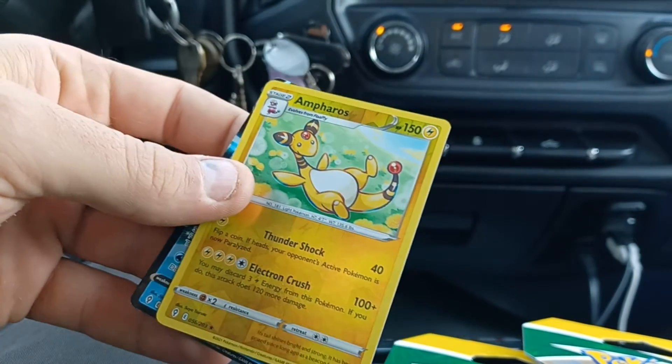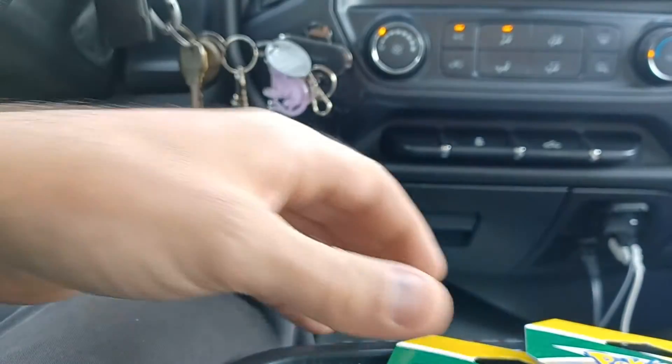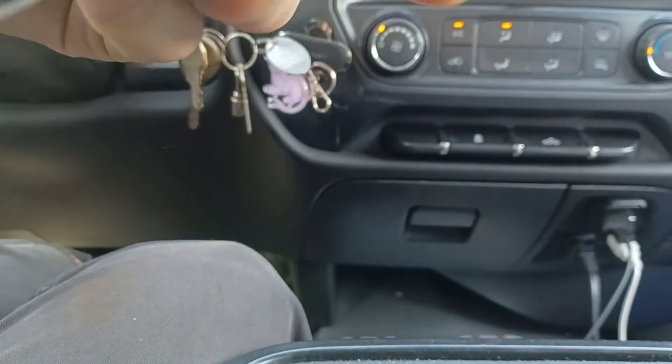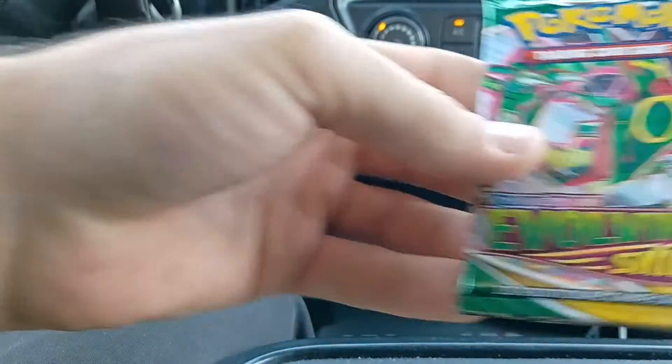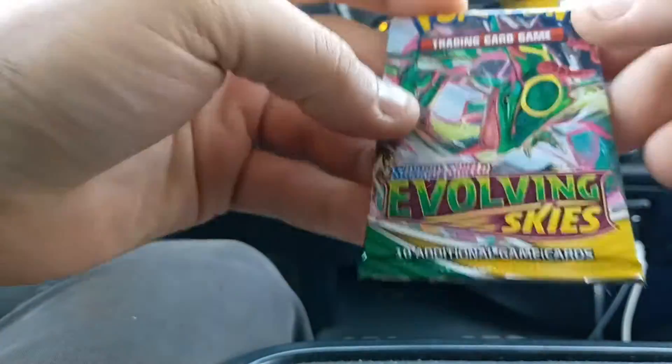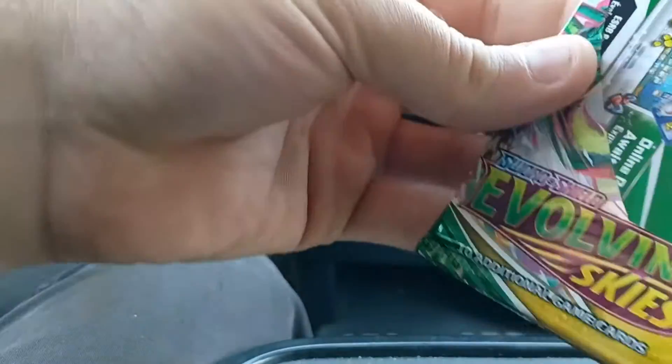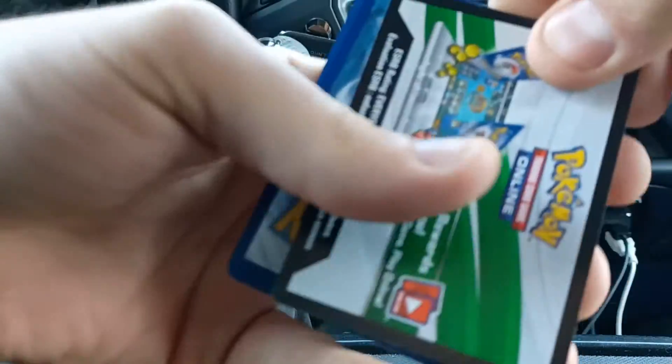Alright, so I've got a pull to show at least, and then hopefully something out of these two sleeved blisters as well. Evolving Skies is a pretty tough set pulls-wise, but there's just so many valuable cards in it that it's usually worth opening in my opinion. I was looking for Brilliant Stars while I was in there, but they didn't have any. They had all kinds of Pokemon Go products and stuff like that — I'm just not the biggest fan of the Pokemon Go set at this point.